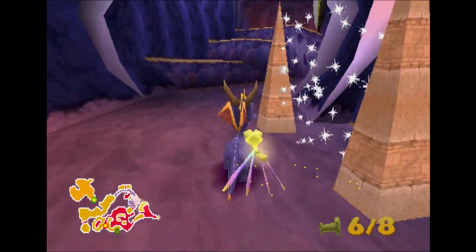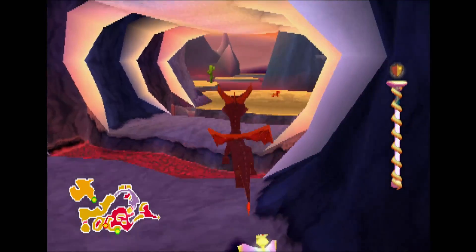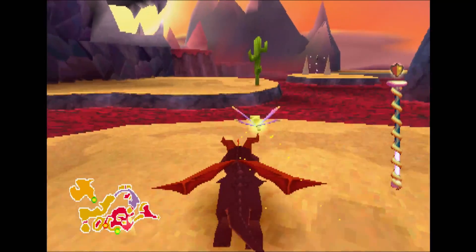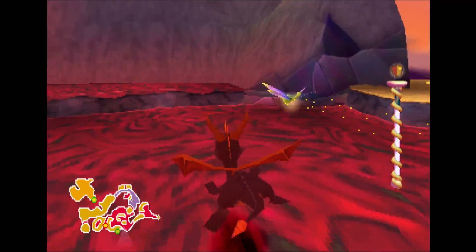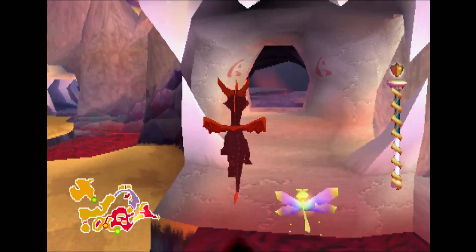I believe the mystery chest is going to be inside here somewhere. There's the shield power-up if we need it — might as well grab it. Where is it? I thought it was right over here. I don't know where it is, so let's keep looking around. We'll come back here and look for it if we need to. Oh, I think it might actually be up towards this section. So let's go up top here. I think I've been here before, but I don't remember if I did everything or not.